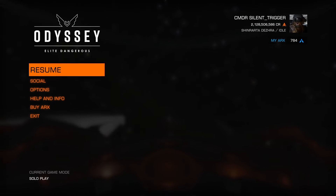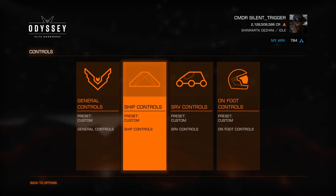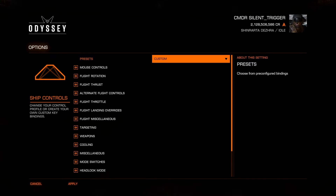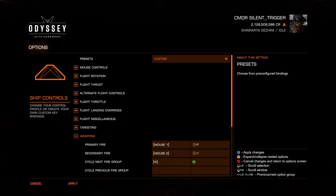Let's press start and go to options, then look at controls quickly under ship controls. If you go down to weapons, you have two options: primary fire and secondary fire, and then cycle next fire group. By default with mouse and keyboard it's mouse one, mouse two, and N. With a controller it's right trigger, left trigger, and A — at least for me; it may be slightly different for you, so go ahead and check yours and set it to what you want. If you're using a flight stick you'll have more complexity.